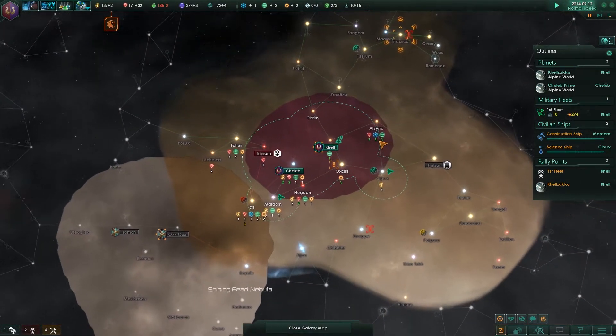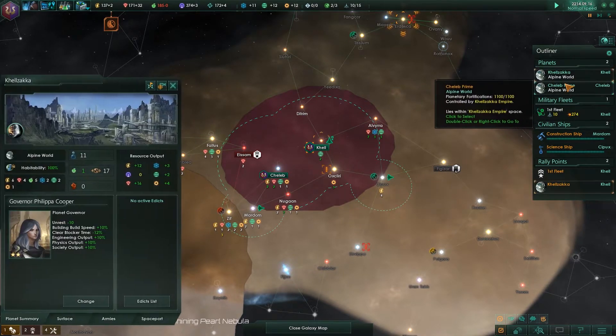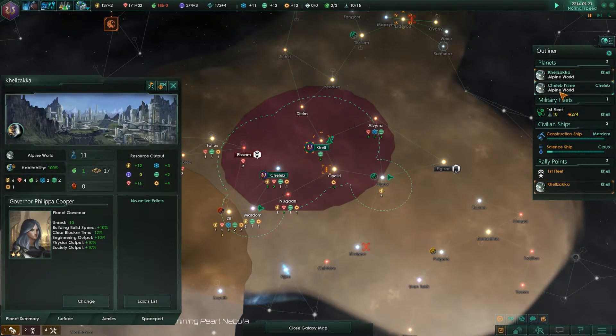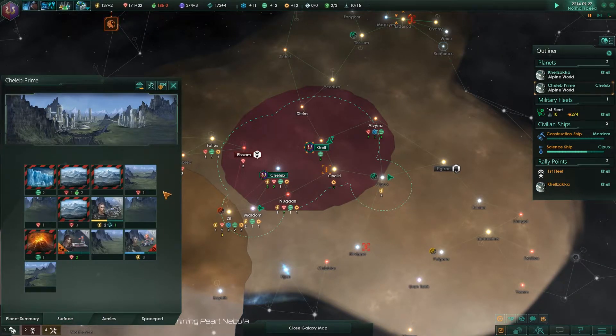Other civilizations, maybe not so much. You do get an achievement by the way for destroying them. Why is the habitability not 100%? I guess because it's not a capital planet. All right, we're making some progress.